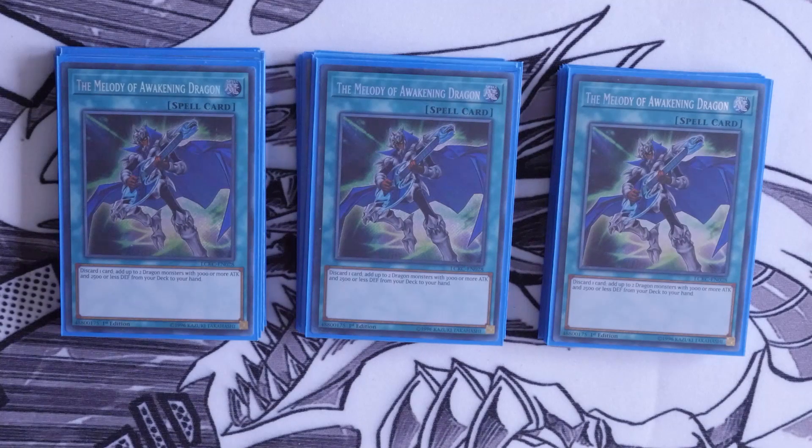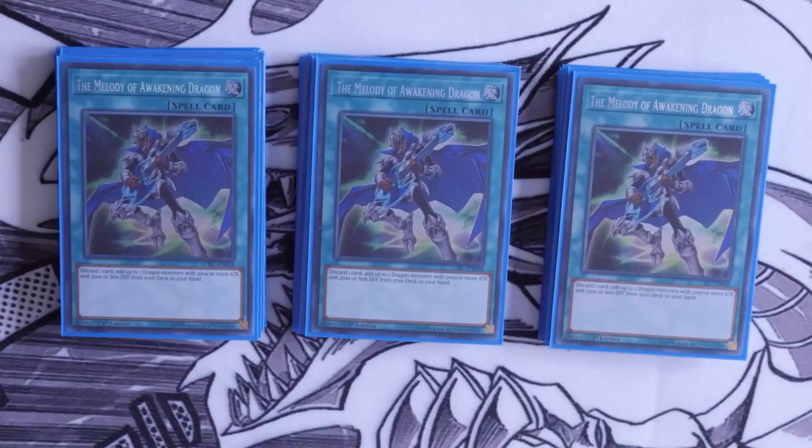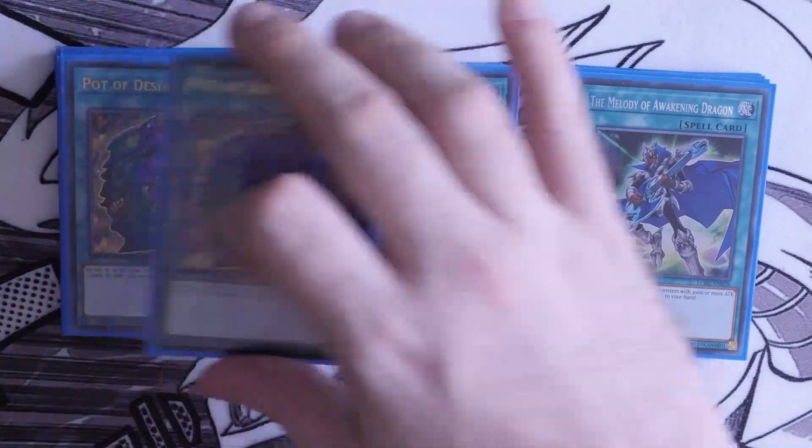We've then got triple Melody of Awakening Dragon. This is quite important in the deck; the only downside is the discard cost. When you put a Danger engine in this deck focused on going second, that discard — even if your opponent ashes Melody — doesn't mean you're losing two cards, because the Danger discarded as cost can then pop a face-up, pop a back row, special summon a level 8 from the deck, or search out another Danger monster to move plays further forward.